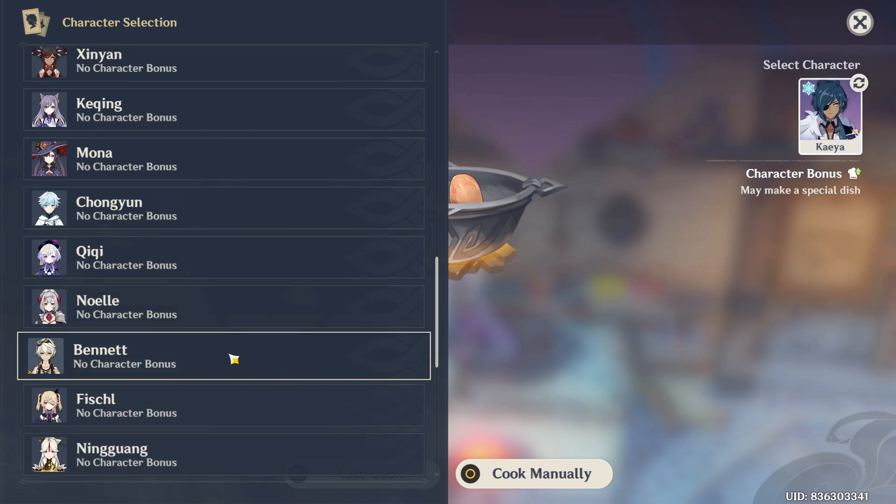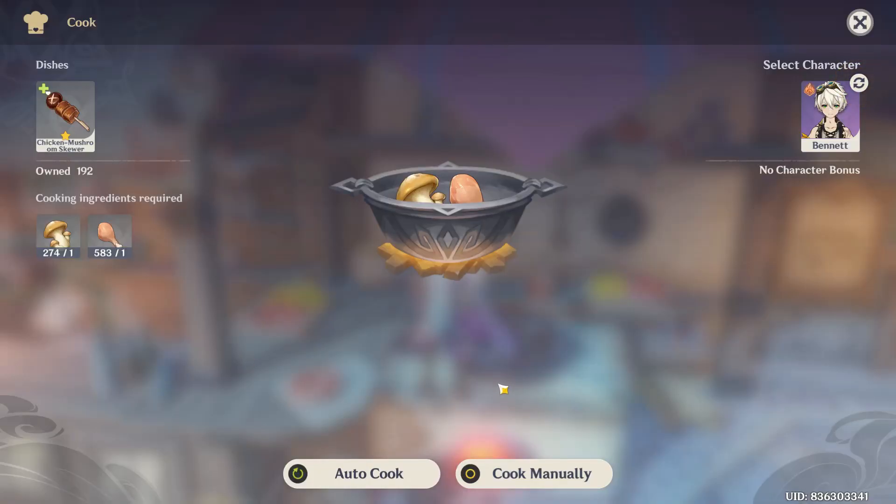As you see Bennett, just select him. You have two options: auto cook or cook manually — it's your choice. Just do as you wish and you will cook food using the character Bennett.